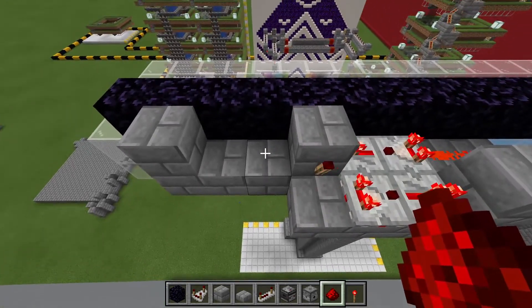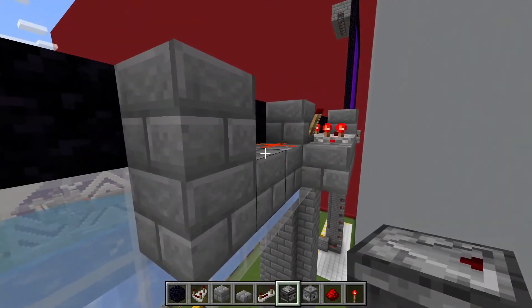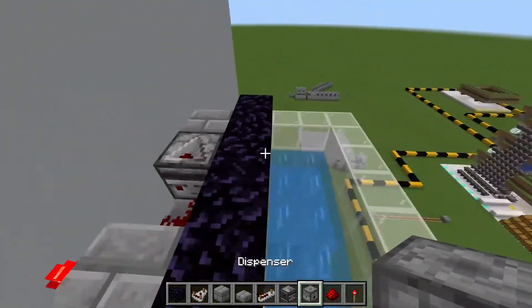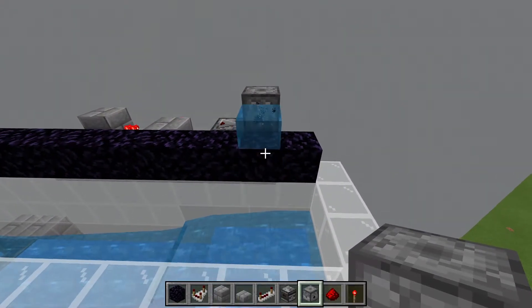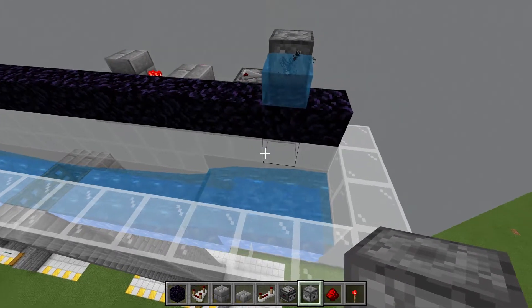On the end of the clock we're going to place one redstone dust. Place an observer going into this block, so it's observing this. Then we need a dispenser on top of this block. Place a water bucket inside the dispenser. As soon as you place the bucket, the dispenser will start dispensing the water and picking it up. We will leave that going for now.